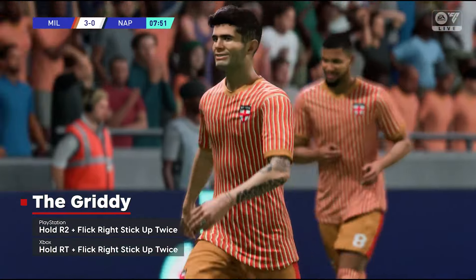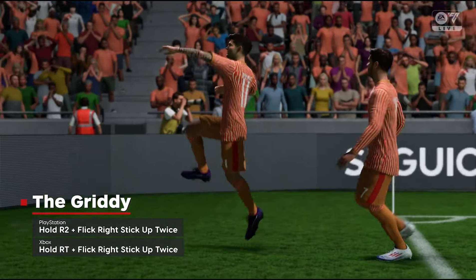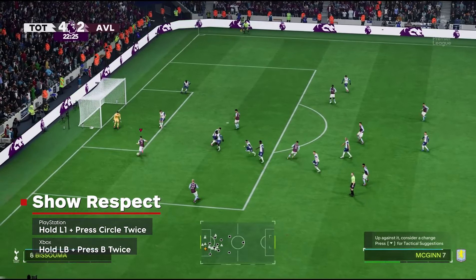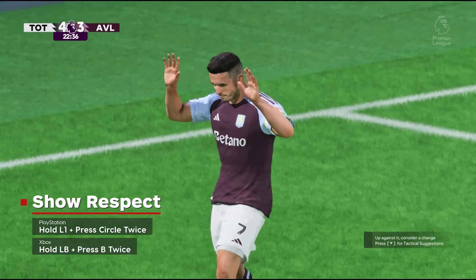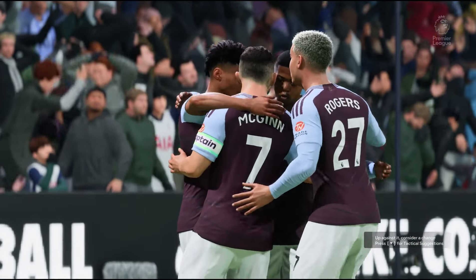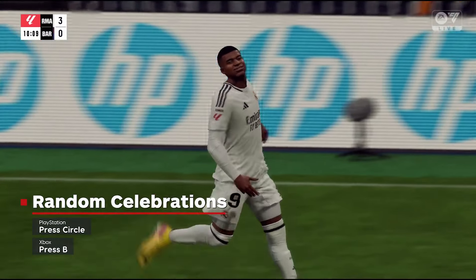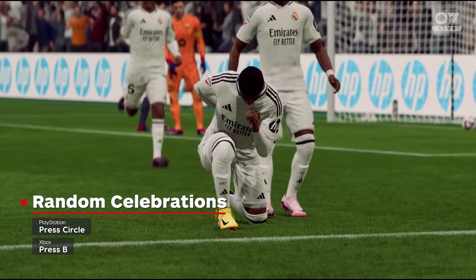If you want to do the Gritty, hold right trigger or R2 and flick the right stick up twice. Finally, if you want to give some props to your opponent, you can use the Show Respect celebration by holding left bumper or L1 and tapping B or circle twice. If you just want to keep things fresh, you can press B or circle after you score, and you'll do a random celebration every time.